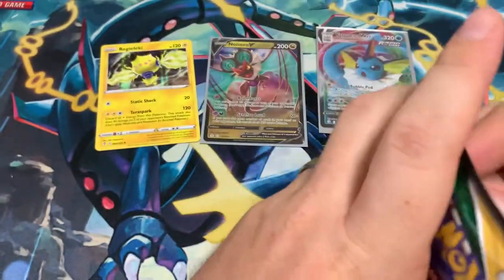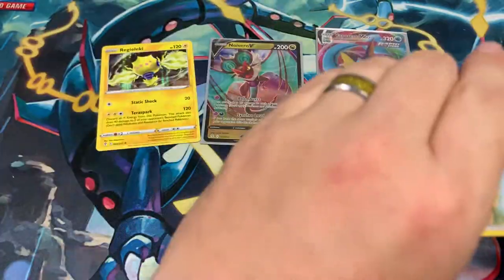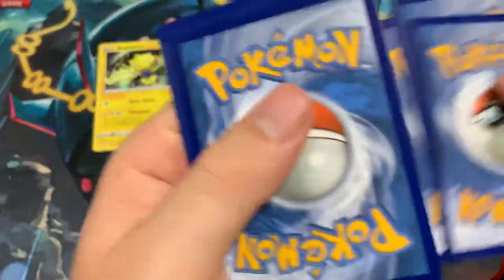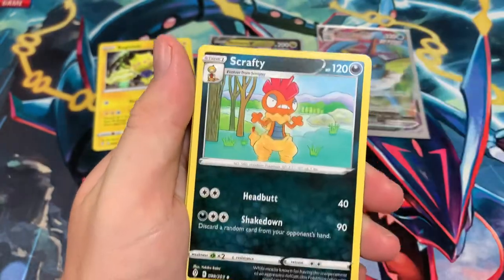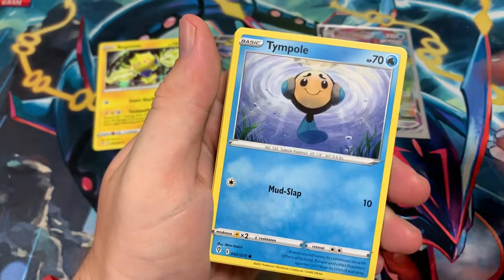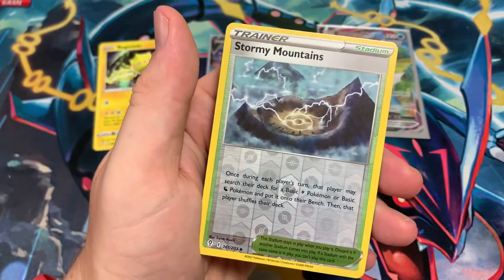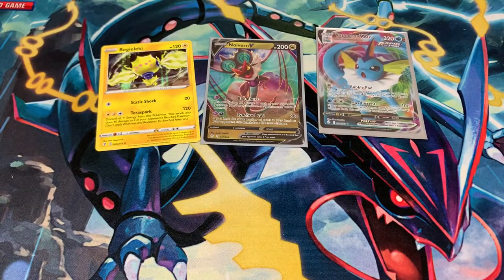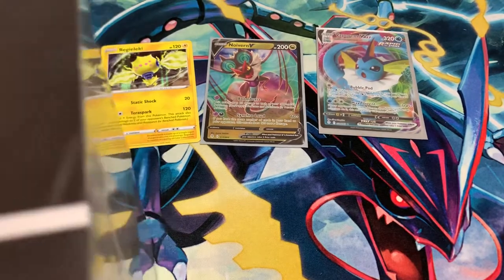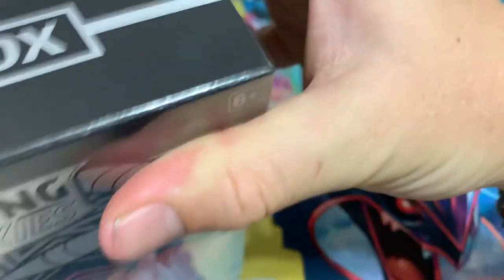Last pack of the first ETB, hopefully something good. Darkness Energy. Aroma Lady, Rescue Carrier, Scrafty, Eevee, Tynamo, Cutiefly, Applin, Sableye, Stormhaven Reverse, and a Flapple — Regular Rare. Not too shabby at all. Amazing first pulls of the opening. Without further ado, we'll get right into the next box.